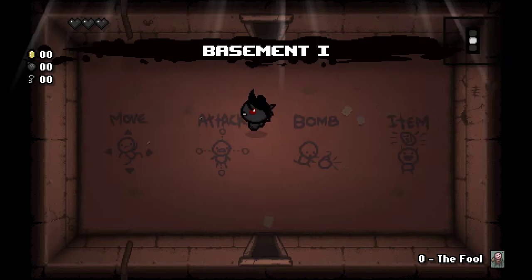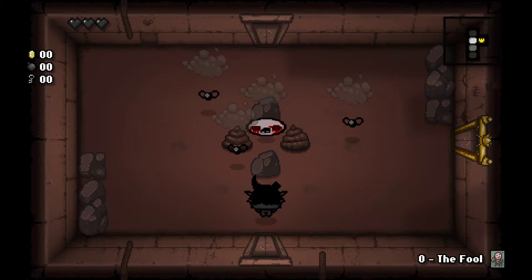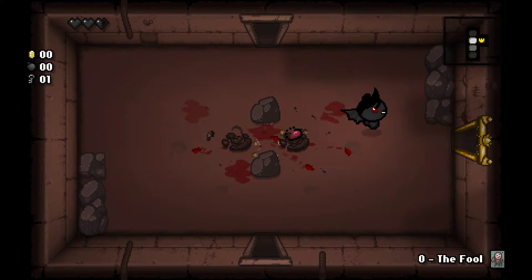Hey there and welcome back to the Binding of Isaac Rebirth where we will play as Azazel. This character starts with Brimstone, a very short range one, and a Fool card which I believe brings you back to the start of the floor. They also start with three black hearts and no red hearts whatsoever.